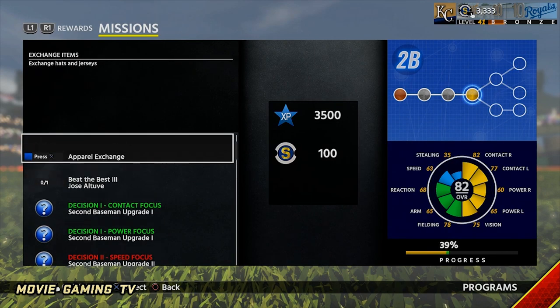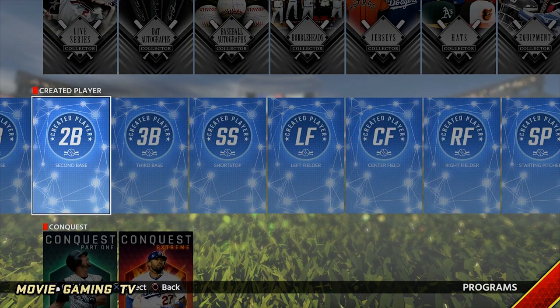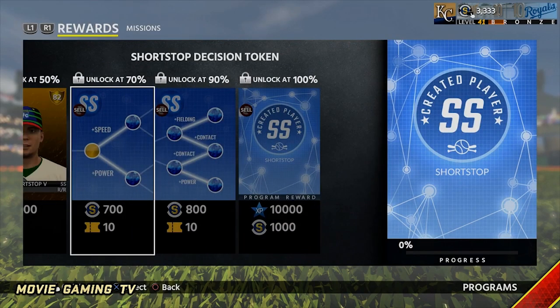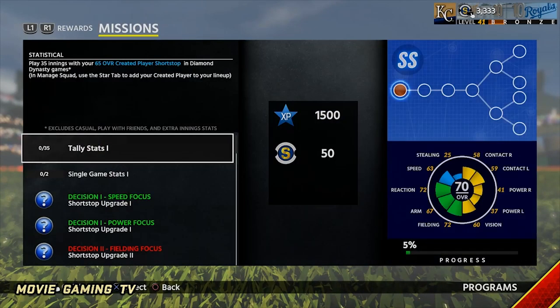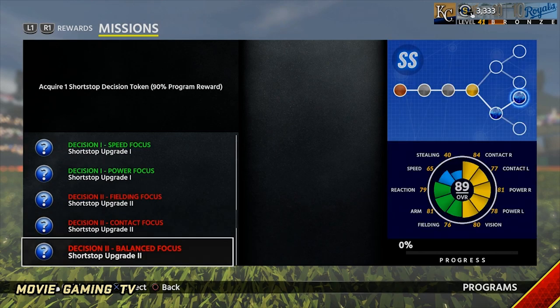The spots you'd want to put them: a power second baseman, and also a power shortstop might not be a bad idea either. It just comes down to the fact that he gets a ton of power there. You would easily be able to boost that power up to over 100, or at least close to 99 once you're done with him.